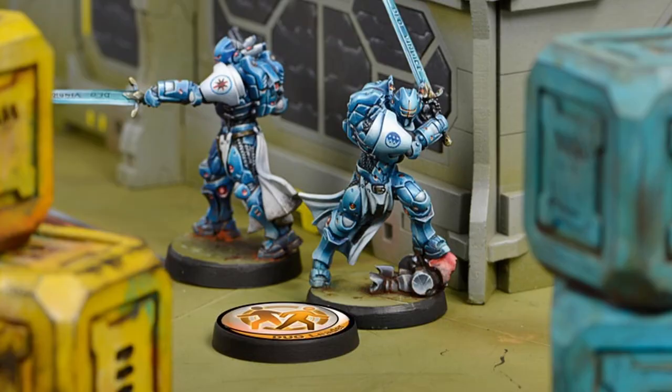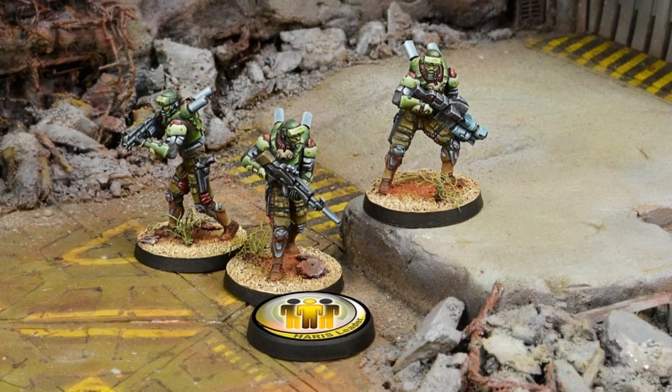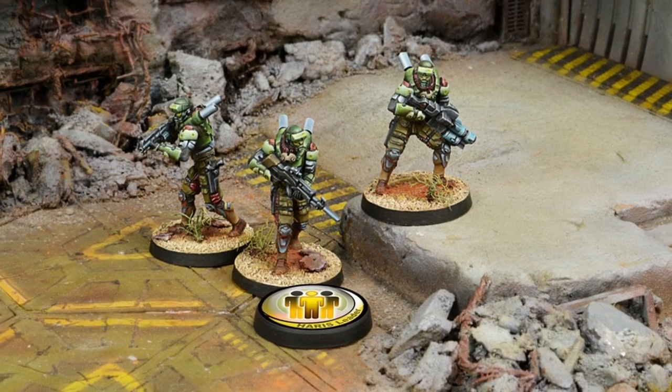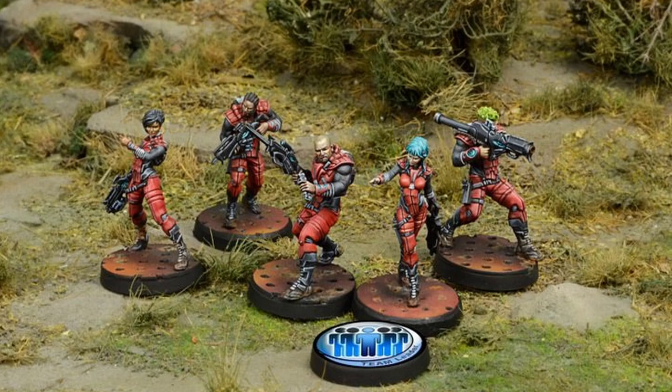Duos can only have two members and are available in every army. Haris is a given name that means guardian angel in Arabic. Originally, only Kapu Kalki had access to this special three-man Haris teams, hence the name. Core fire teams can have up to five members.